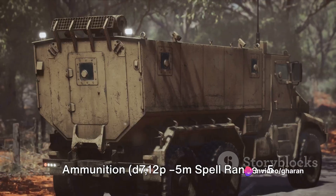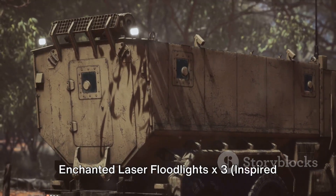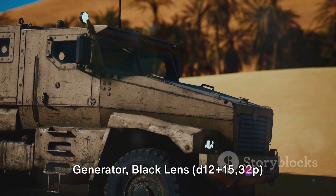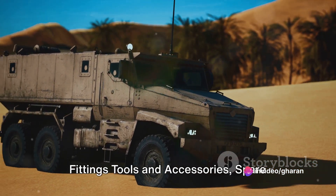With compressed void pollen squash ammunition: D7, 12P, spell range 5 manipulation, 5 magic points. Plus 3 enchanted laser floodlights X3 — inspired engineering standard, heart of Apollo generator, black lens, D12 plus 15, 32P, 100, 200, 300 burst, 3x D4.